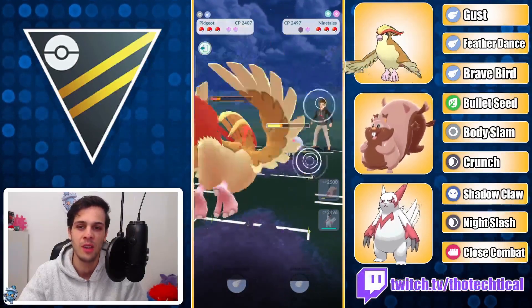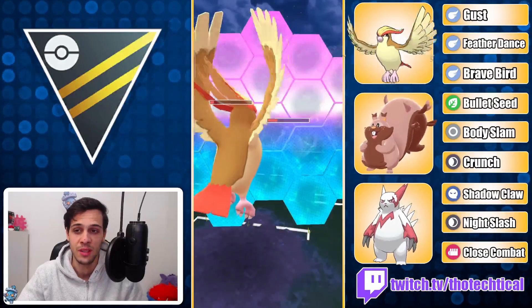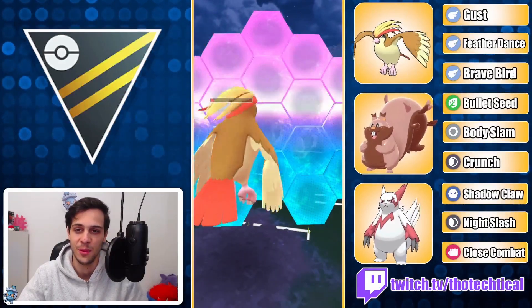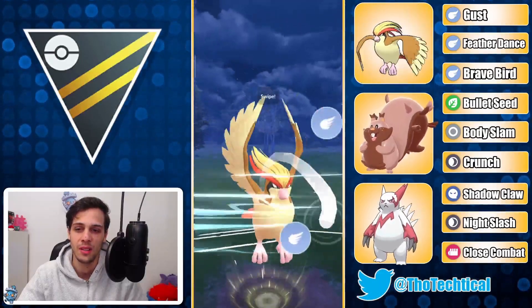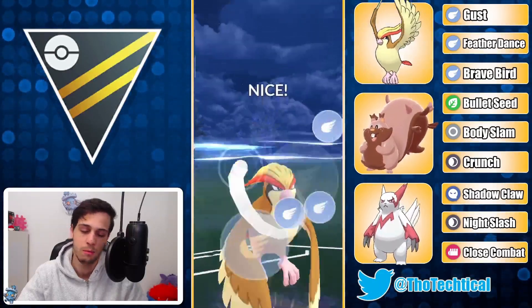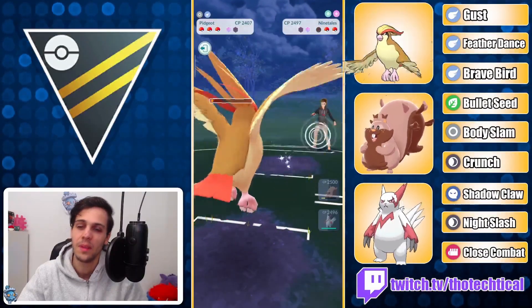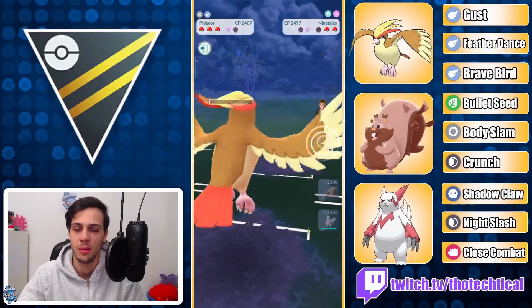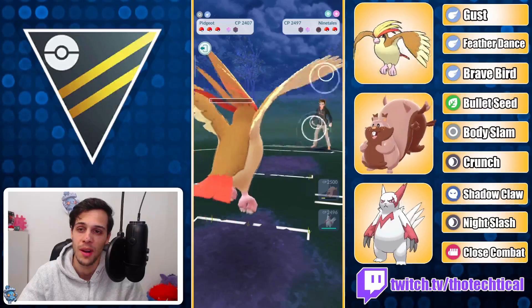Alolan Ninetales again — sucks really hard for me. I bring my Pidgeot into it; it's my best counter at this point once Greedent is gone. I take a lot of Charm damage. I'm gonna throw Feather Dance to take it out or maybe to take a shield — I doubt the shield at this point, it's not worth it. I actually survived that and finished it down, but their Charm did a lot of damage. So very, very low health — which is actually fine; they get less farm on their next Pokemon.